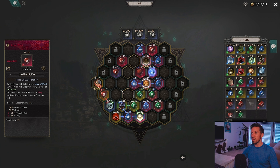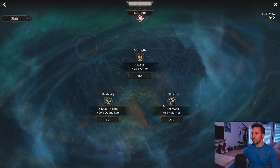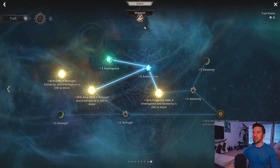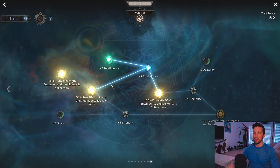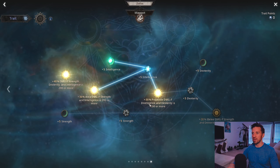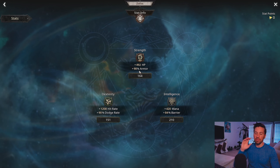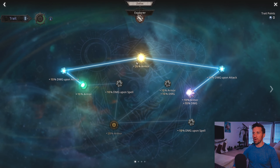For zodiac stats, put in enough Intelligence to use Fireball and Condense Fire and nothing more. Early on, don't worry about Dexterity, but eventually build it up to 200 to unlock the 40% damage node that requires Strength, Dex, and Intelligence all at 200 or more. At 200 Strength and Intelligence you grab area damage and projectile damage nodes, and the same for Dexterity and Intelligence. Put everything else into Strength for armor and HP. For zodiac traits, focus on spell and cast speed, and take the armor path until you hit armor cap.